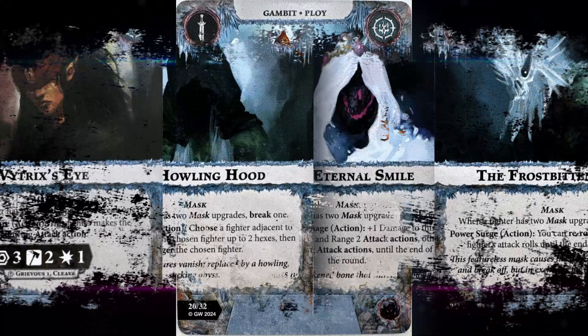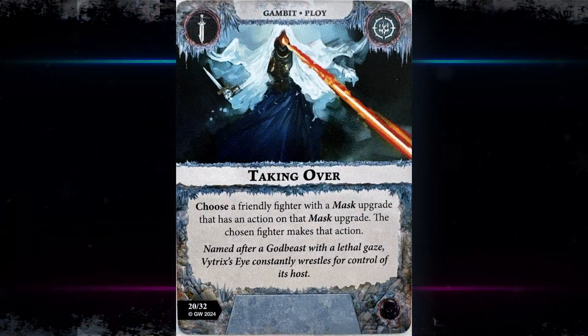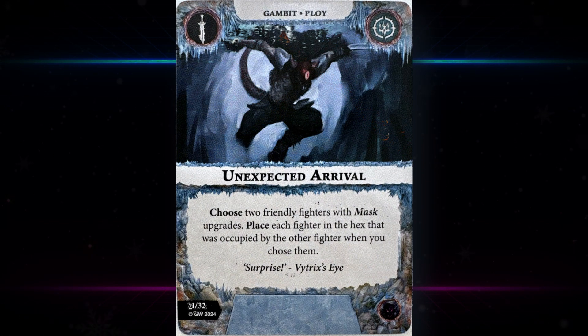Taking Over — choose a friendly fighter with a mask upgrade that has an action on that mask upgrade, and the chosen fighter makes that action. That's pretty nice because there are several powerful actions on those cards. The downside is that it requires an action — so it's like plus one dice or plus one damage or whatever — and it's a letdown that you have to spend one of your few activations to do it. Still, it's a nice bonus that kind of mitigates some of the downsides of the mask upgrades.